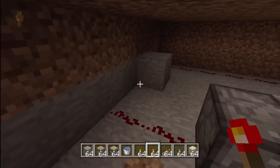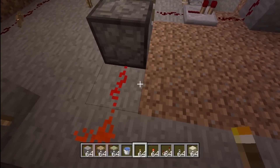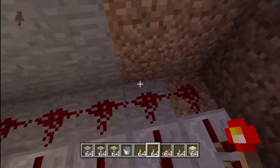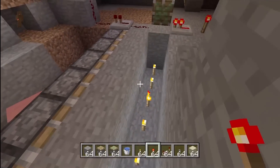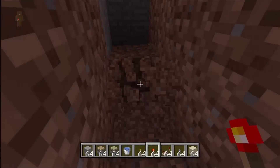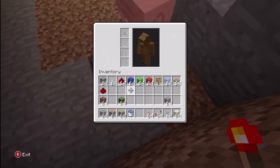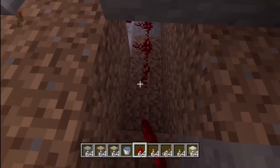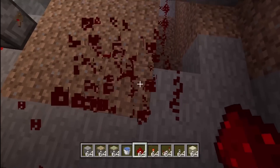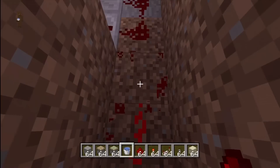Now we're going to replace the redstone torch and continue this line of redstone going all the way down to the pistons that will control the floor. We're going to set up the redstone connecting all of these. We're almost done — this is actually very easy to do, there's just a lot of steps to it. Disconnect the redstone and make sure you add a repeater, because we're not done with the redstone yet.